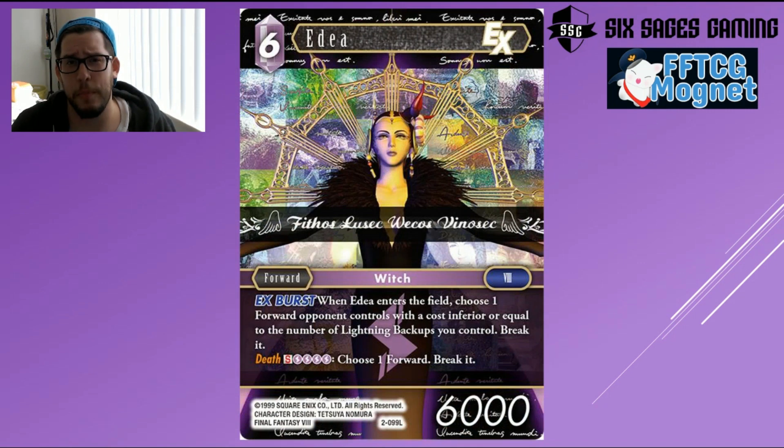Knocking out both legendaries very quickly, we have Ida — a card I'm quite excited about. There's not a lot of cards pushing the mono element direction, and I think every good TCG will have some mono element deck as a good entry point. The two obvious ones are Mono Fire, which people would pick up right away, but I really like Mono Lightning and what it offers. Ida promotes that plan and rewards having all Lightning backups. When she enters the field, or via ex burst — and people love seeing a legendary with ex burst — you choose a forward your opponent controls equal to or inferior to the Lightning backups you control and break it.